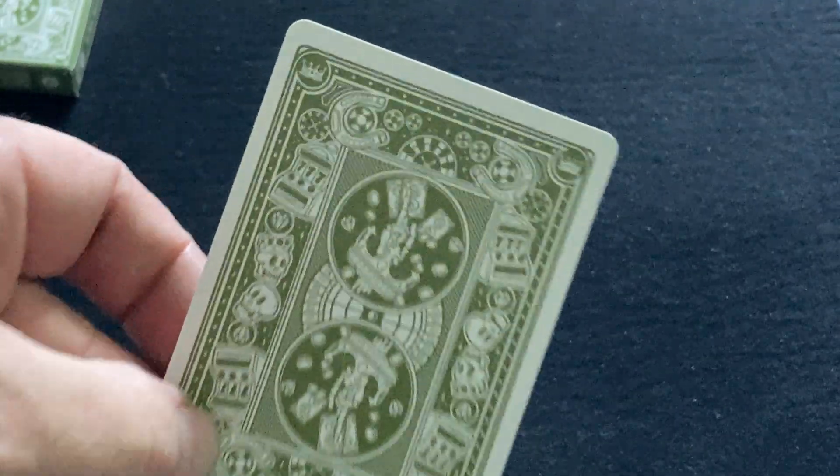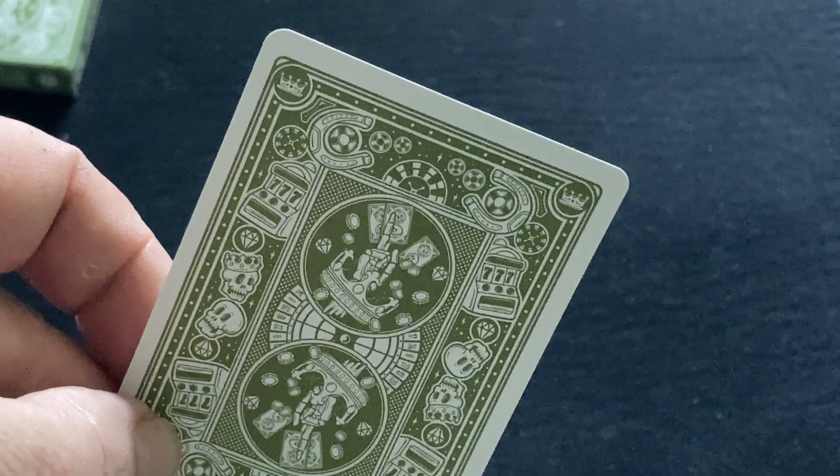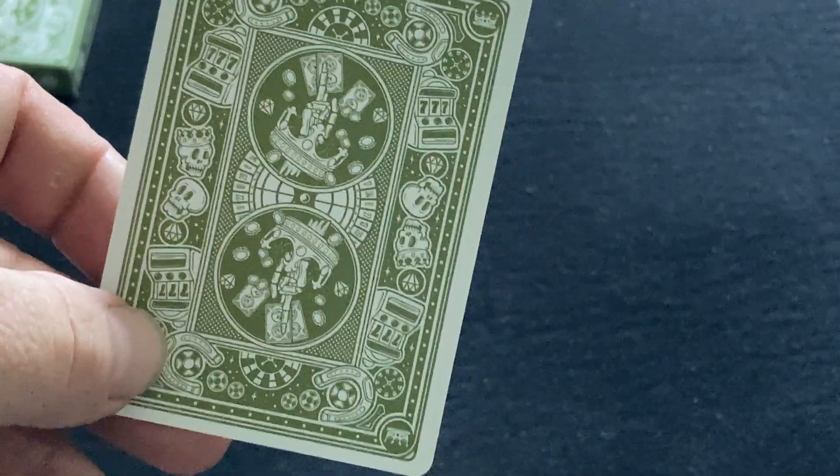So there's your back design — it's got a lot of casino motifs on it: blackjack wheels, horseshoes, slot machines, cards, chips, etc.